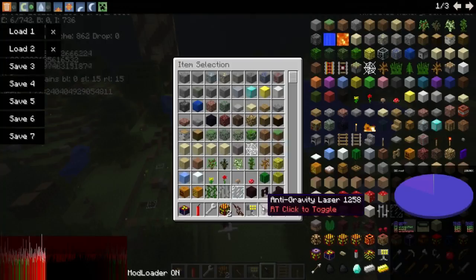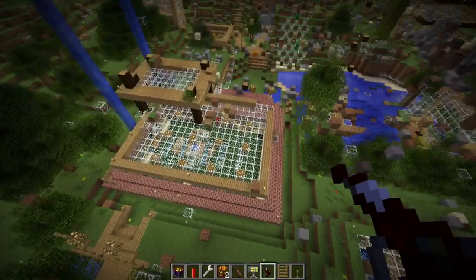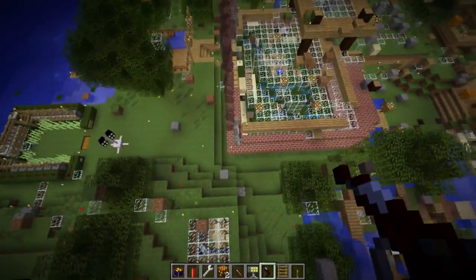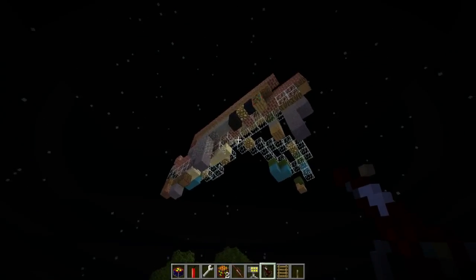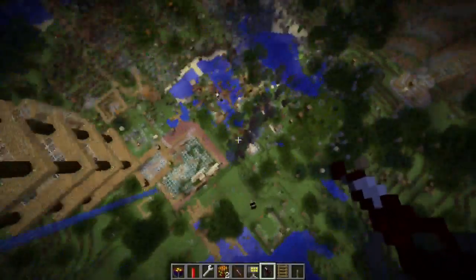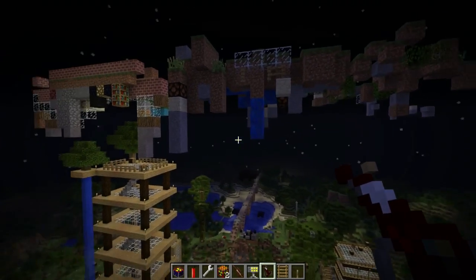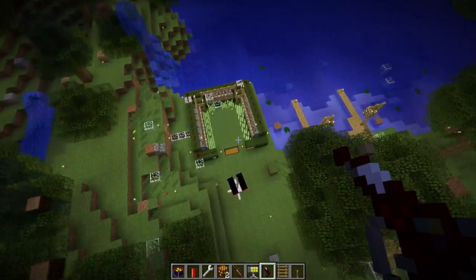The next one is the Anti-Gravity Laser. If I right-click with it, it enables and stays enabled until you right-click again. Essentially what it does is shoot the blocks you're pointing at up into the air up to a set point. If I right-click again, it's no longer enabled — it shoots them up to a certain height limit and then reassembles them. You can see all the blocks coming up. It really doesn't lag all that much. Emails are just absolutely coming through like crazy in this video, but we will press on.